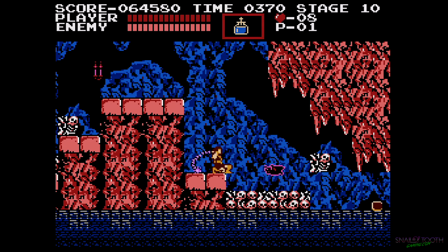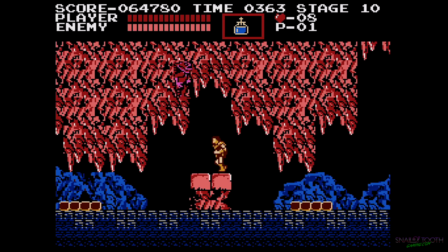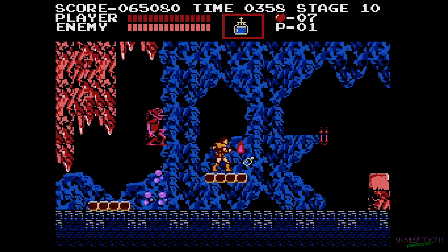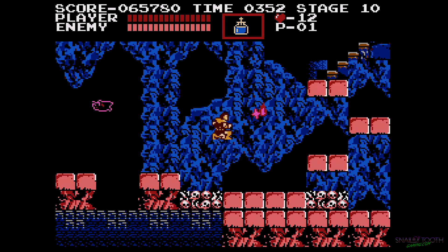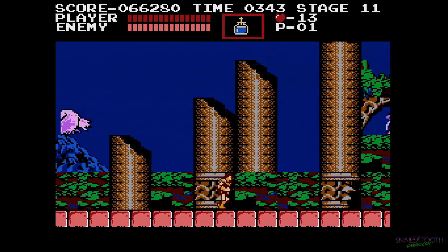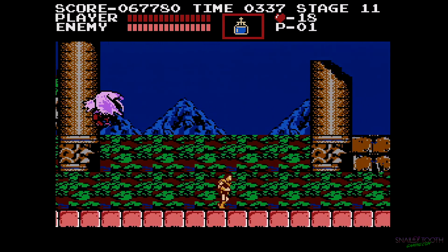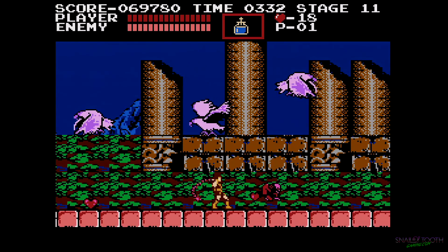Here it seems like the bats are on a timer — they don't necessarily come when you jump, but they come after a certain amount of time. Usually I like to use the stopwatch there to avoid getting hit by birds and mermen. This area is the first area with birds that drop hunchbacks, so it's pretty key to just kill each one as you go along, or else they start to pile up and it becomes really difficult.